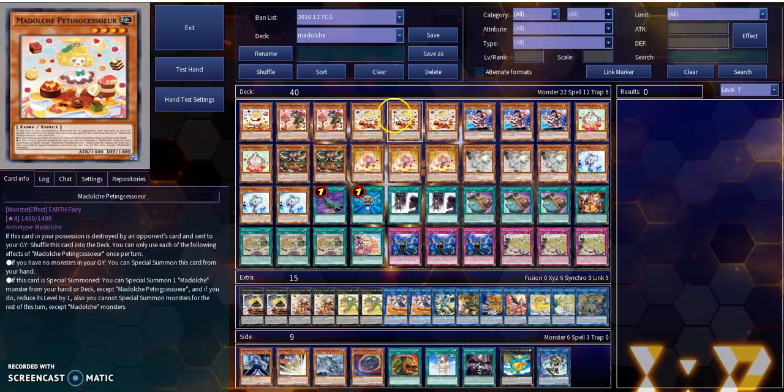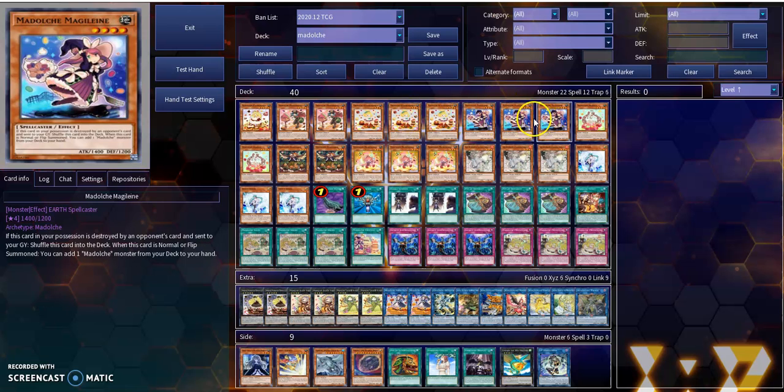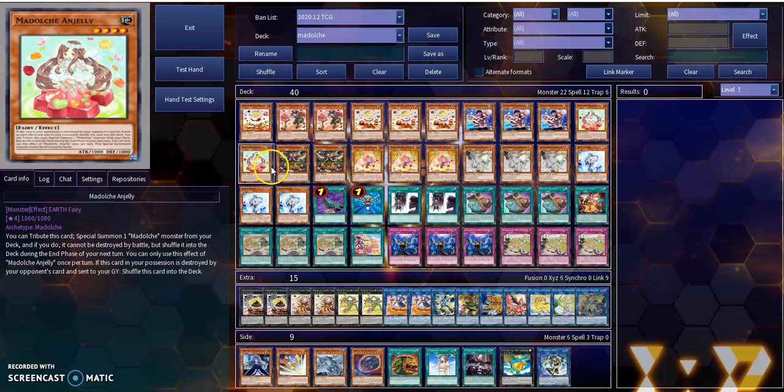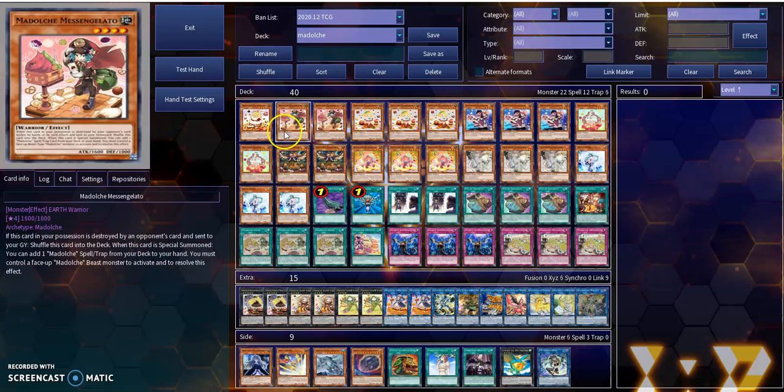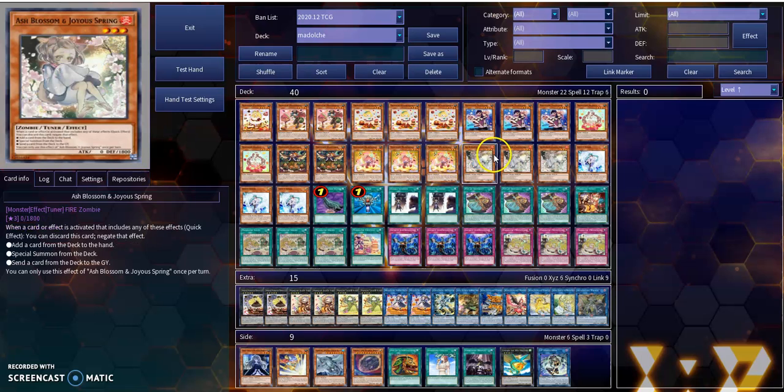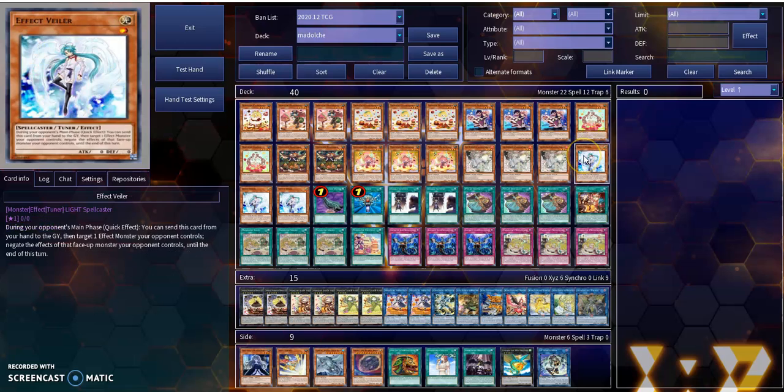Starting off with the monsters: three copies of Modulce Pudding Sessa, three copies of Modulce Magelline, three copies of Modulce Mufilo. Two copies of Who Cake, two copies of Angele, two copies of Mufilo, and one copy of Pudding Sessa. Then I got three copies of Ash Blossom with my three copies of Effect Veil. That is all of my monsters.